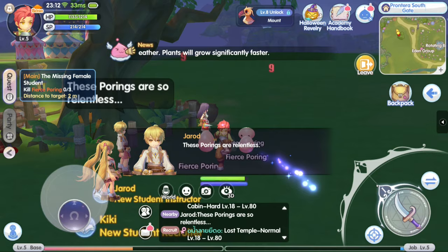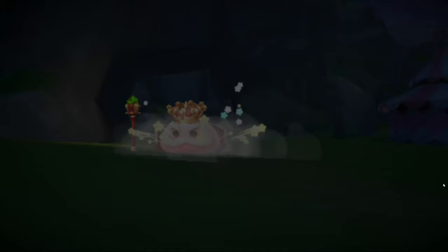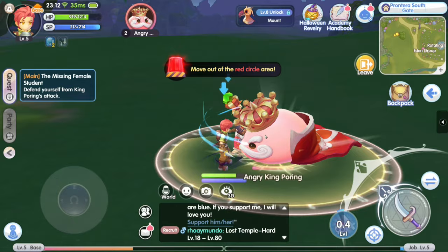We're done with that. Oh, there's a poring! What's this skill? Strike. Put them down. What's happening here? Is it autoplay? A king poring — you're angry. Let's fight him. Strike. Feels odd, there's voices in the game. Move away! I tried to move away, what happened there?